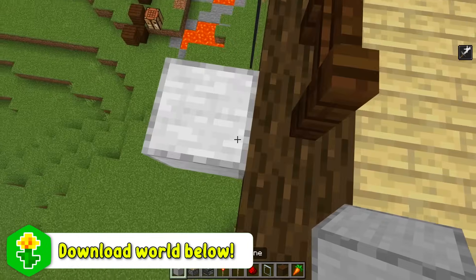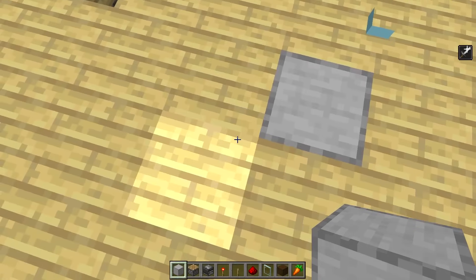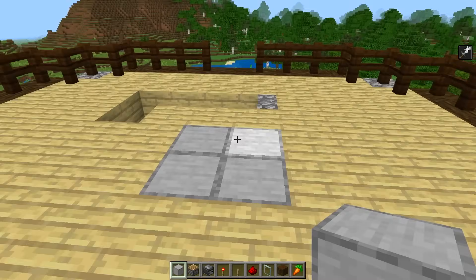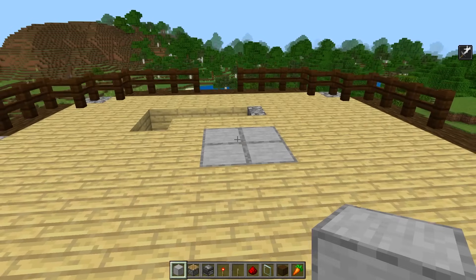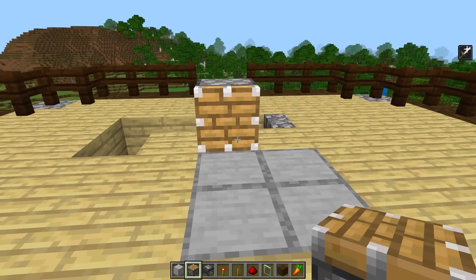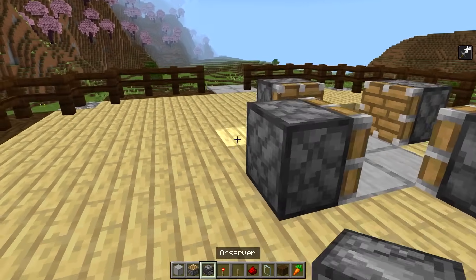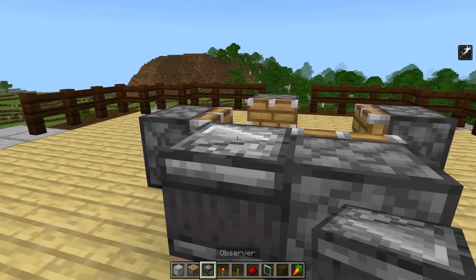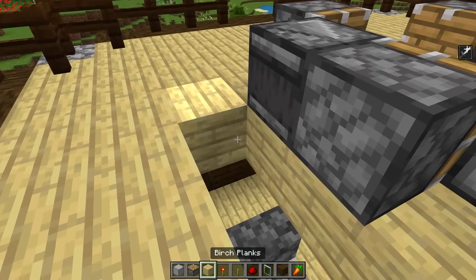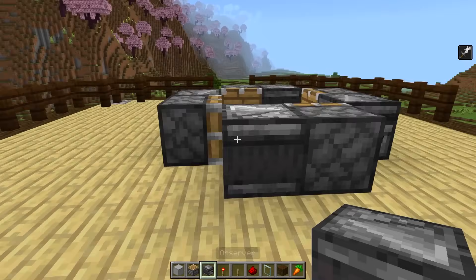For this next part, go ahead and break this chest and also break all the glass panes — we're not going to need those anymore. Remember which corner the glass panes were over and turn that corner into four solid blocks, different from the surroundings, so you know which area to surround with the trident killer. The first thing you want to do is take a piston, place one right there, turn and place one, turn and place one, turn and place one just like that.